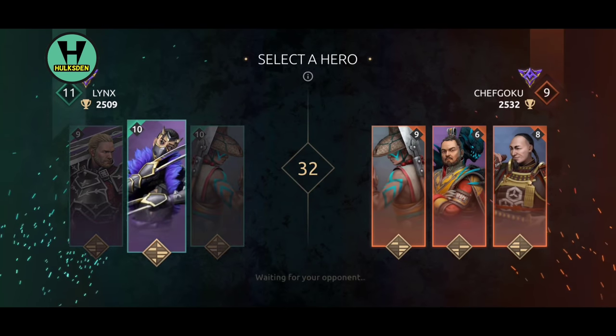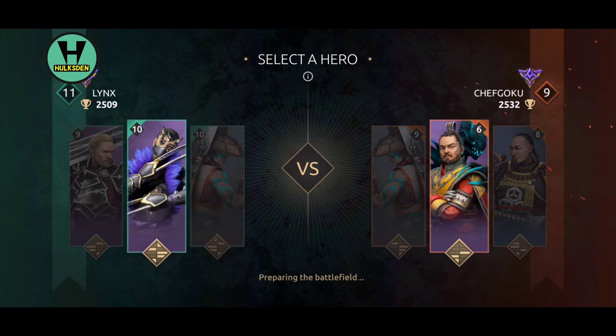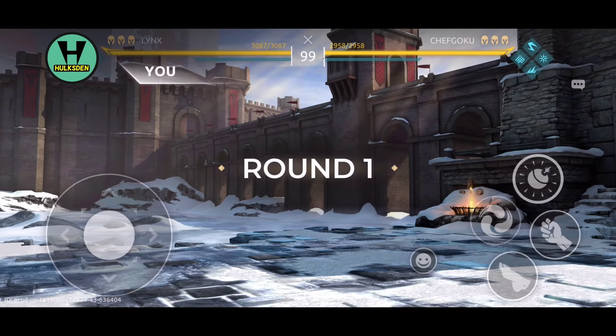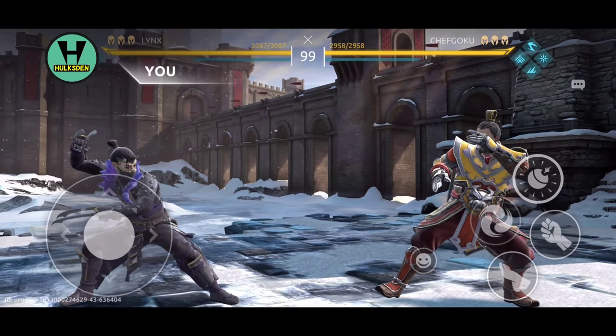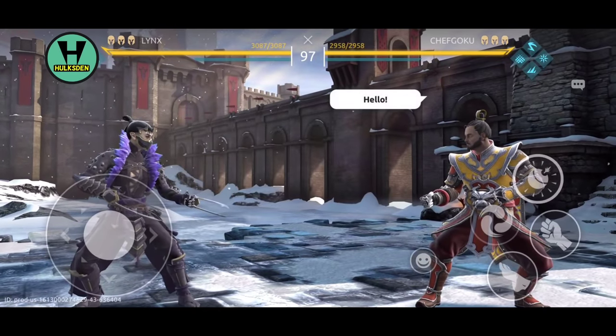Second match of the day — Links is in the house, level 10 demon from Shadow Fight 2. This guy has a level 6 Emperor — definitely not a good match. I am a big bully, dumb and broke, but somebody's gotta do it. At least you guys get to see a level 10 Links — you don't have to wait months.